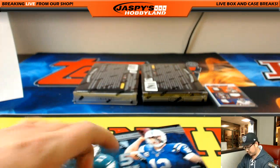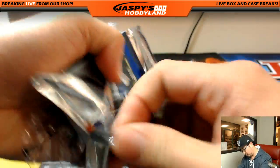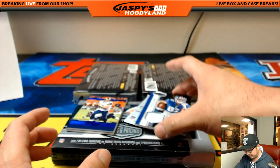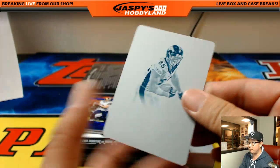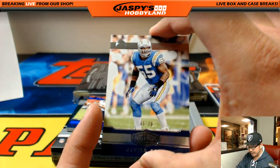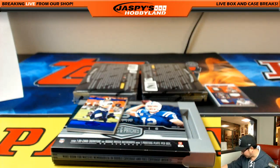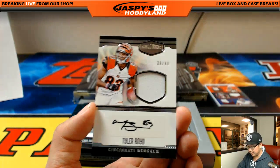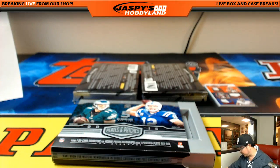A few boxes to go. Sterling Shepard relic, 45 out of 75, New York Football Giants, NFC East, John. Demaryius Thomas, one of one from Flawless — AFC West, William Hansen. Nice Junior Seau — 45 out of 79, pretty cool, AFC West. Then we got Case Keenum, 20 out of 50. Behind Case Keenum is Tyler Boyd — 89 out of 99, jersey and black ink autograph, AFC North, Chris Orlando. Tyler Boyd.